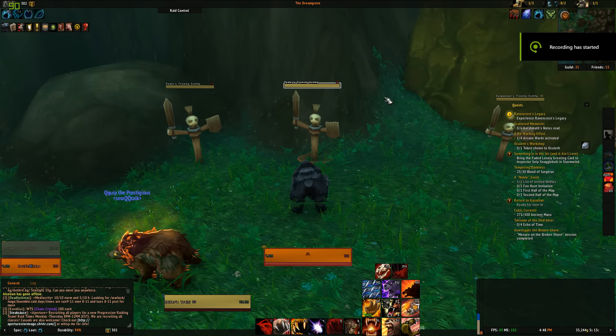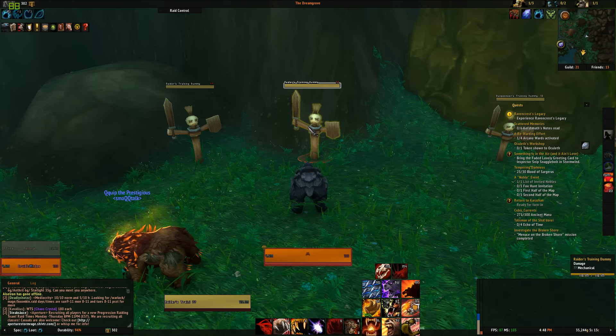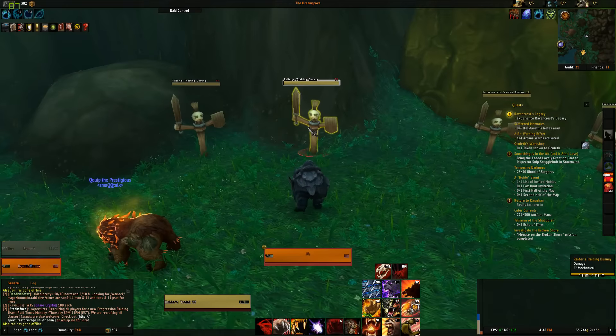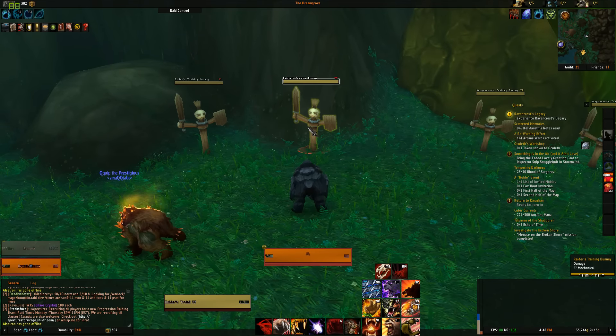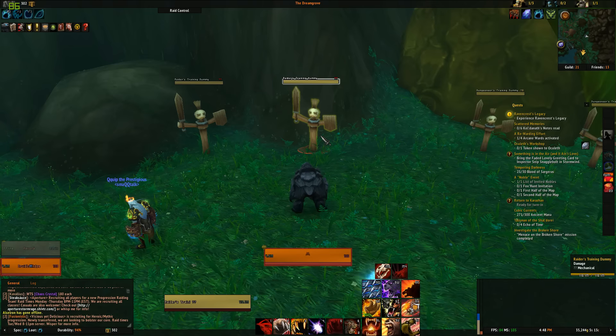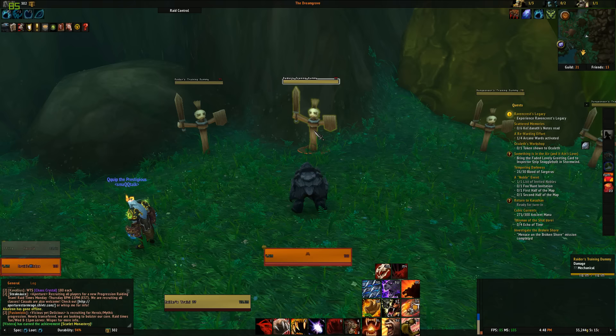Let's get into rotation. First I'll cover single target, then multiple target, then cooldown usage. For single target with Galactic Guardian: use Moonfire whenever it procs, use Mangle on cooldown, use Thrash on cooldown. If you have Pulverize, use Pulverize. Apply and maintain Moonfire on the target, and weave in Swipe and Maul for extra damage — use Maul to avoid capping on rage, or if you don't need to use active mitigation.